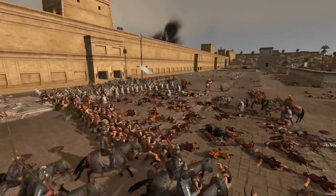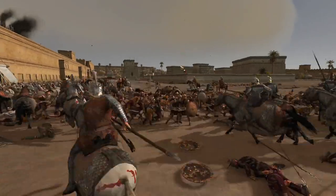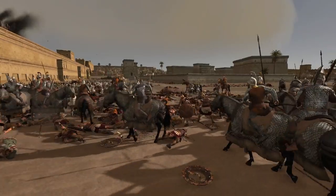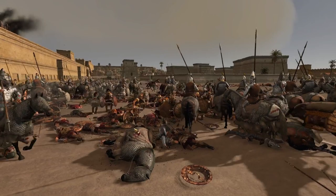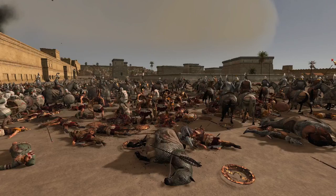Here we go — Cataphracts are back for another charge. Archers firing in with what ammo they've got left. That one cavalry guy there just took out about five infantry — most of them are going to get up again, but still. It's the power of the cataphract for you.